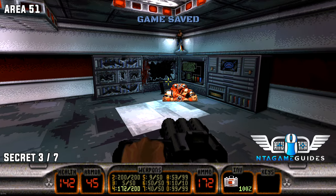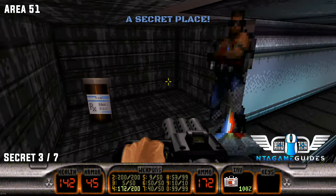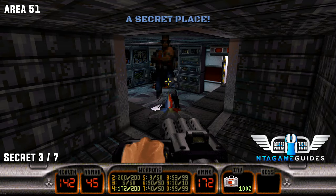Now number three. Right where the hologram Duke ability is, just press the wall behind him to find number three.